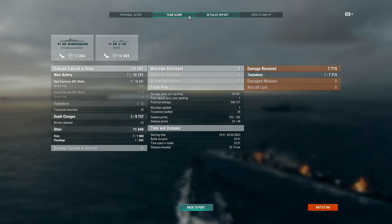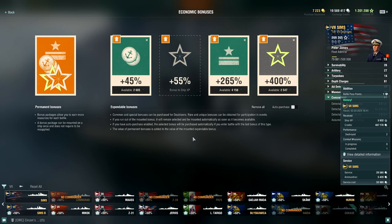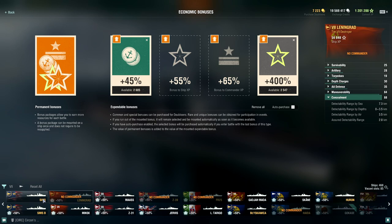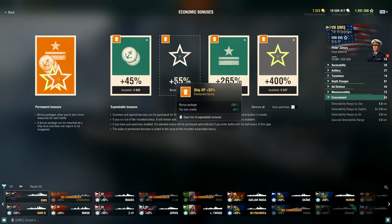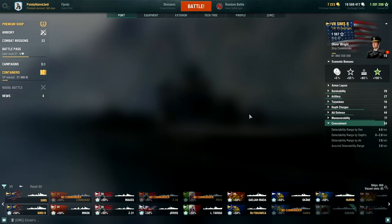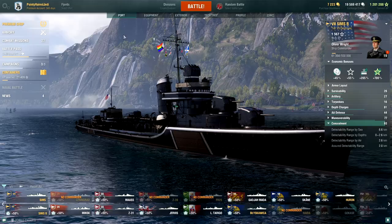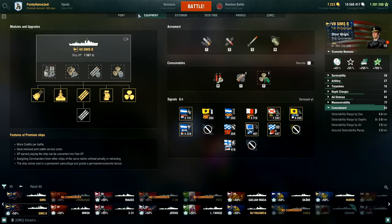I'm curious — it's possibly now baked into the economic bonuses. 55% bonus now — is that the same for standard ships? I think it must still be a baked-in thing; I don't think it's reflected in the ship XP bonus display the same way. There's also a clan bonus contributing to that 55%. I think that must still be a special baked-in thing for the Sims. I haven't played the Sims B very much — can you tell? We do have signals on at least, which is fine.